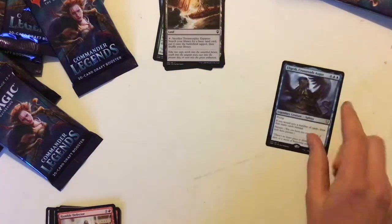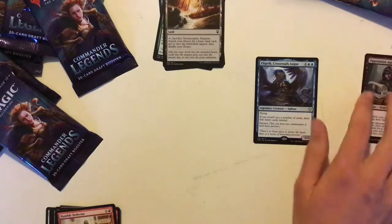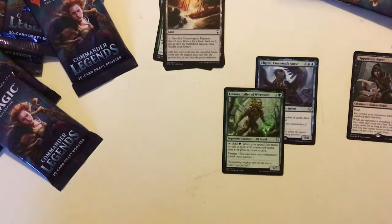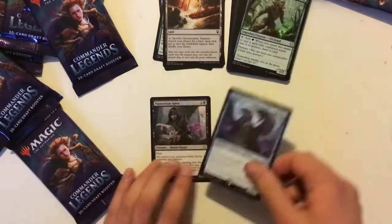We've also got Eligeth, Crossroads Augur. If you had Scry any number of cards, draw that many cards instead. It's got Partner. I don't know if Commander Legends is on TCGPlayer yet — it's not on here yet, so it'd be nice to look at the prices but that wasn't possible. That's quite a nice looking foil as well. And we've also got Ghen, Arcanum Weaver, Call of the Ring. I'll probably put prices at the end of the video for anything interesting.